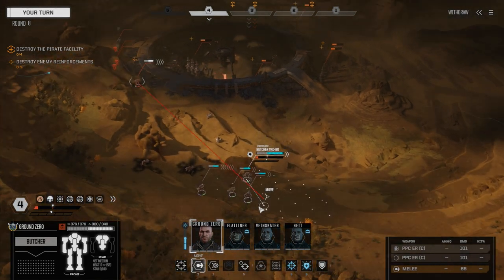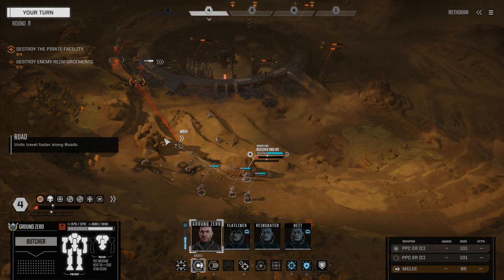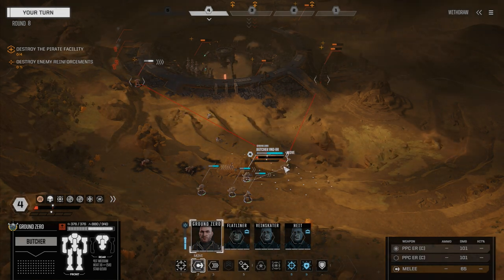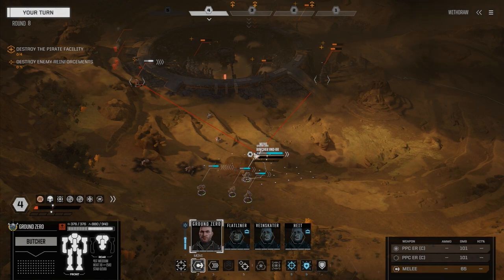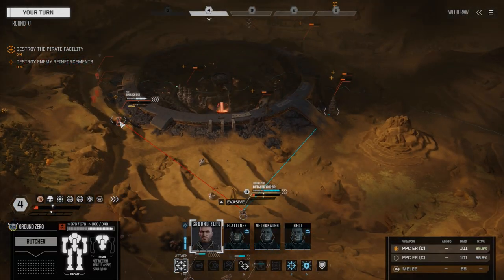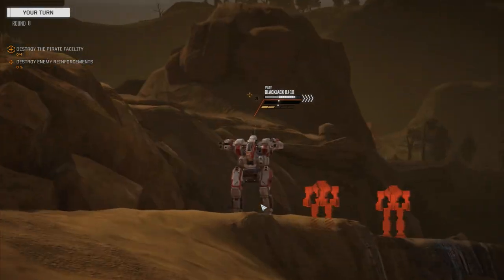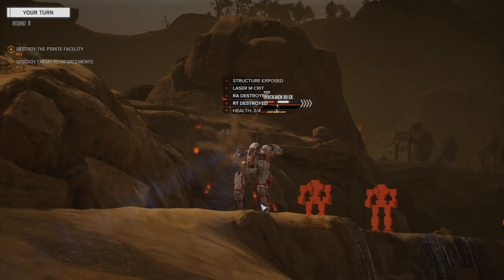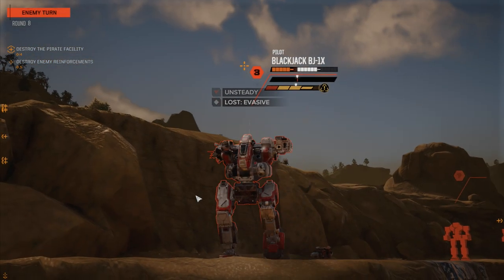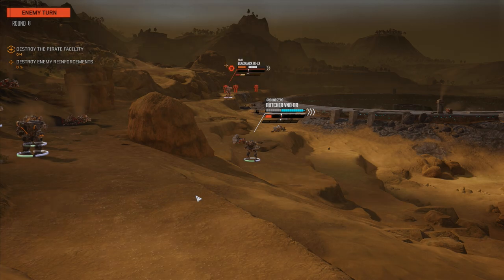Alright, Ground Zero — our heat is good. I think I'm going to move in and spot what we're up against here. Let's walk down here and put both PPCs into this guy. I could do an offensive push and try for a CT, but I don't want to miss with the PPCs — just going to fire them both. Okay, nice — injured the pilot again. He's unsteady, so he's probably going to move first. You should have moved farther than that, buddy — that's a huge mistake. The fact that he fired too is like a big mistake.